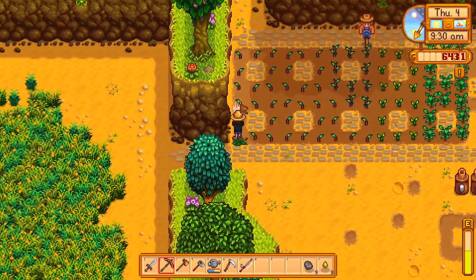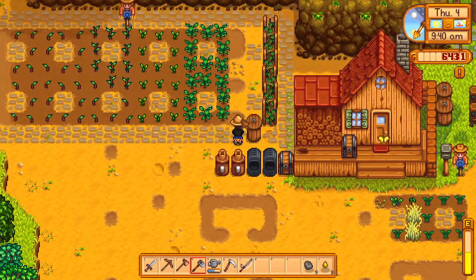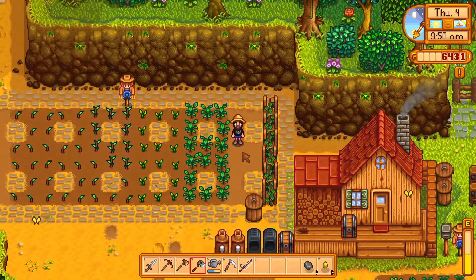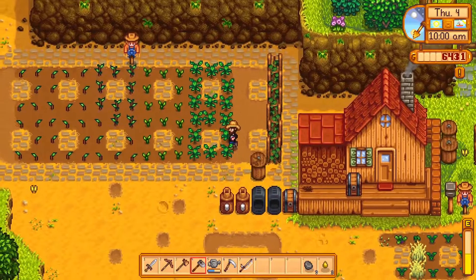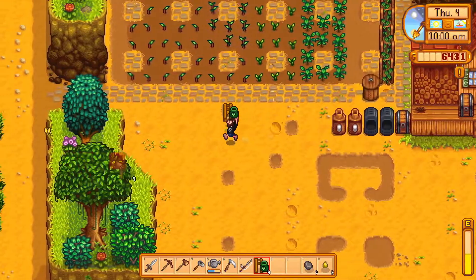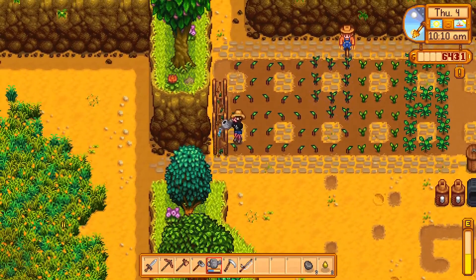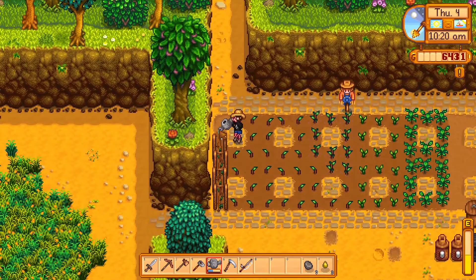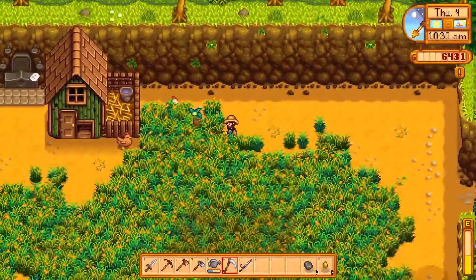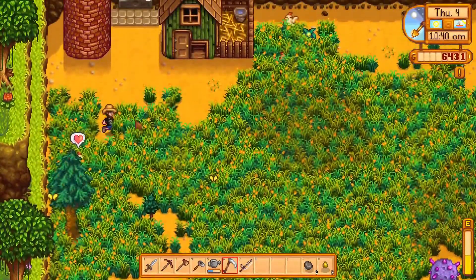I'm gonna destroy these blueberries and retill the land over here so I can get more blueberries in. One, two, three, four, five, six, seven, eight, nine, ten. And we have some actual hops here. I'm gonna take the hop starters - one, two, three, four - so we need two more. I'll go and get those and then we'll be able to plant them.